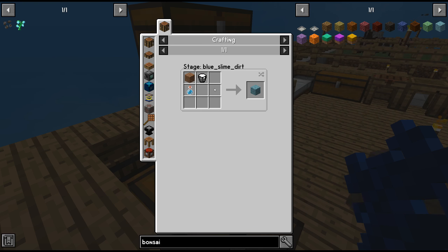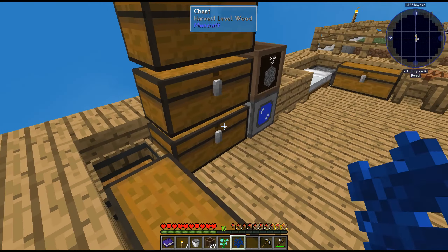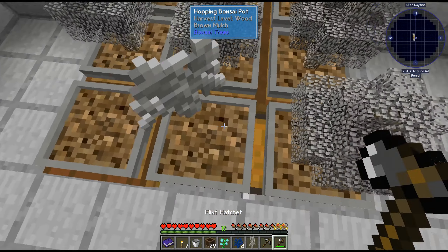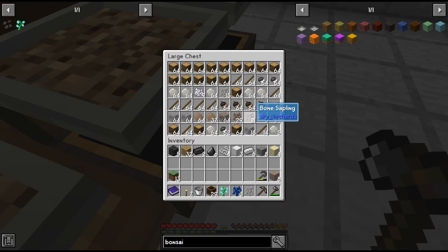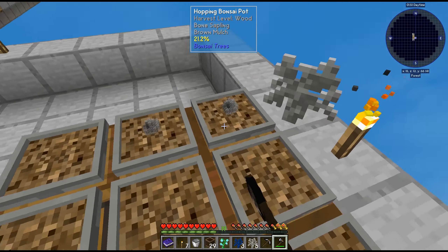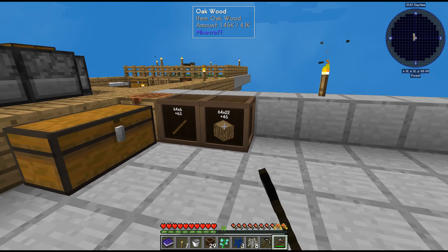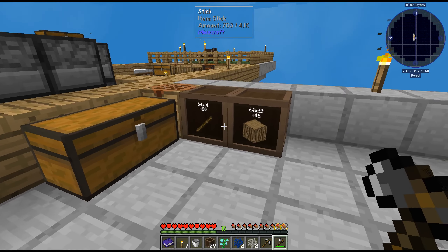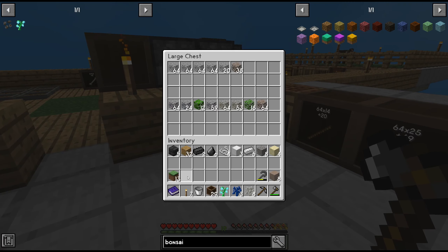Blue slime dirt requires lapis and bone meal. We need to get some lapis saplings — this tree can stop growing. I don't think I need that much bone meal. The chest is already full. We'll take these and toss them in there, and take the leaves and toss them in there.